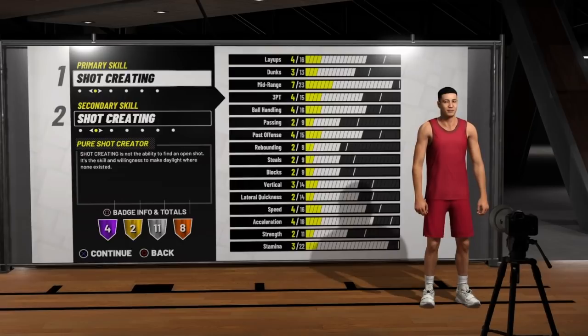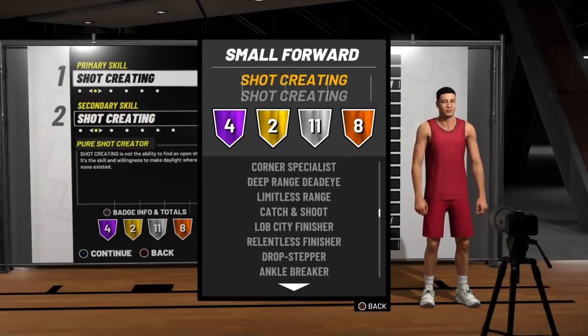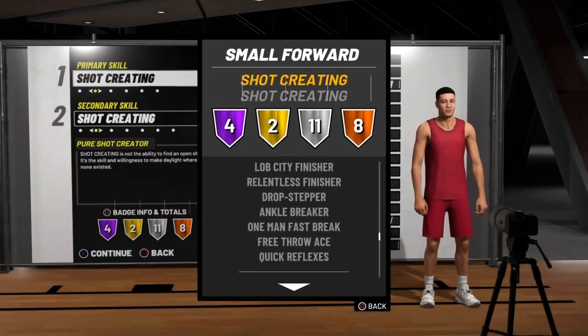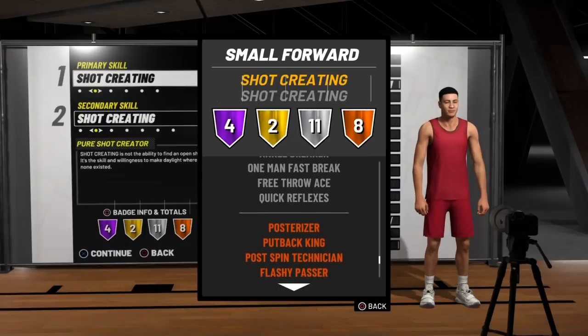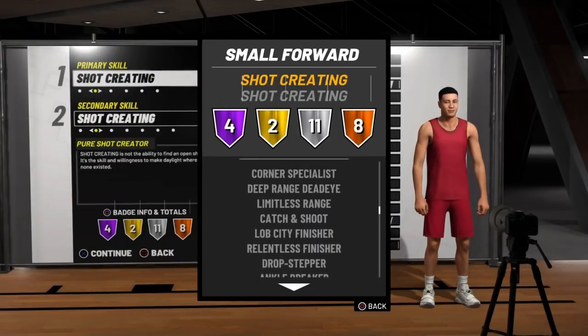Now let's look at these badges. They got 4 hall of fame badges, 2 gold, 11 silver badges, and 8 bronze badges. They got some pretty nice badges from hall of fame to silver — that's pretty much all of their shooting badges. And they even get anchor breaker on silver, and on bronze they got dimer and defensive stopper. I cannot argue with this build.